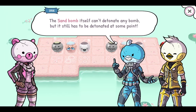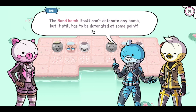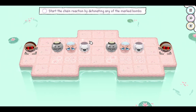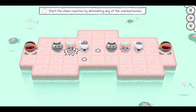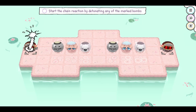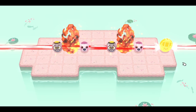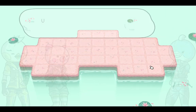If you move the sand bomb, does it cause other bombs to be sleepy then? It can't detonate any bomb, but it still needs to be destroyed. I cannot detonate these bombs because they're asleep and this doesn't do anything. So I need to detonate one of these. Now the sand bomb is detonated and the sleeping effect is gone.